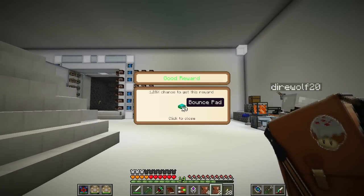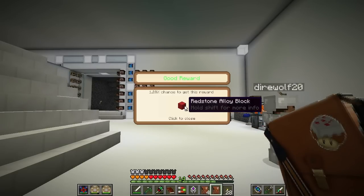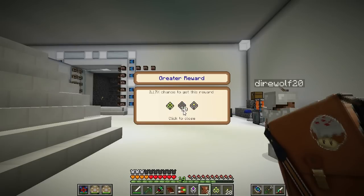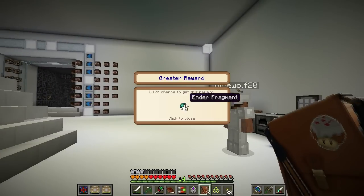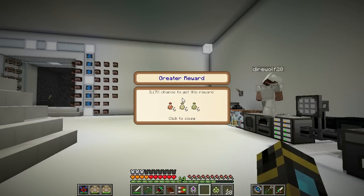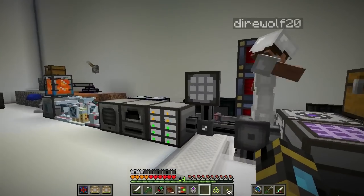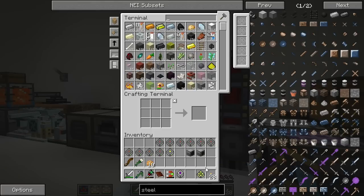I'm going to open my bags — 20 bounce pad. There's one thing we haven't gotten access to yet. I just got a view cell, ten 1K ME storage cells, and one 4K ME storage cell. Inscriber press is from AE too, so I have no idea how we can expand our AE network — like have more disk drives and whatnot. I wonder if that's a topical thing we'll have to address in the very near future.